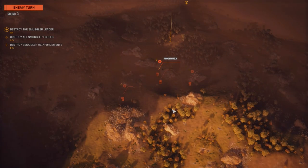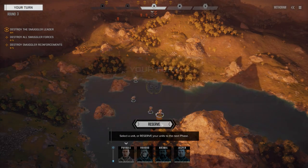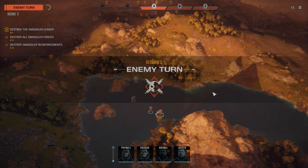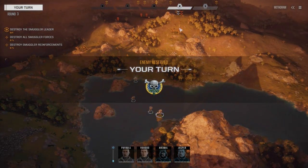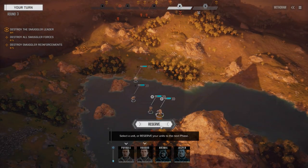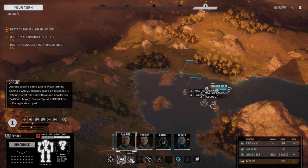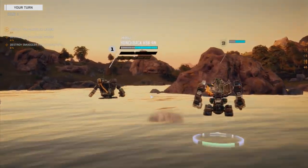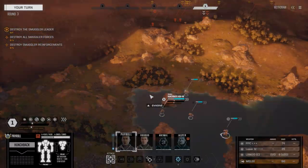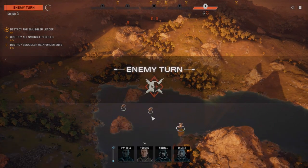This guy might be able to see us. Actually let's reserve — there's a couple mechs here which haven't moved and a vehicle coming up. They're going to reserve right back to turn one. We're going to move Payroll up, get behind the rocks. I like being in the water down here — we can move forward into the trees, there's cover here.